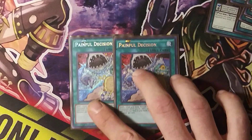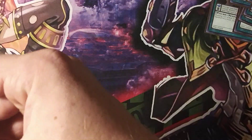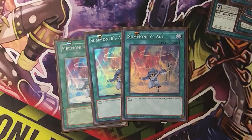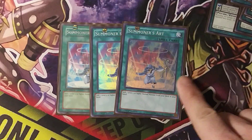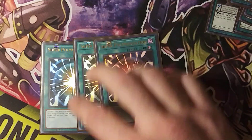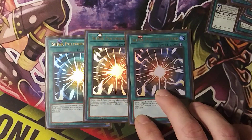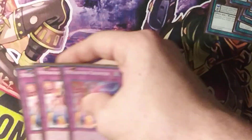Little Draco package, Painful Decision — speeds up the deck and makes it very consistent. And then, talking about consistency, got three Summoner's Art — not only to search out your Volt Flames, but your Cleve, so you can see that Infinity real early. We've also got three Super Poly. There are a couple different targets in here that are great, easy, and just punishing for your opponents. It's an amazing card in this deck.